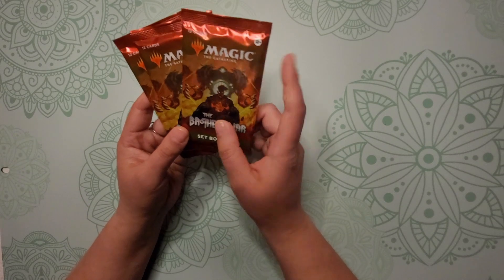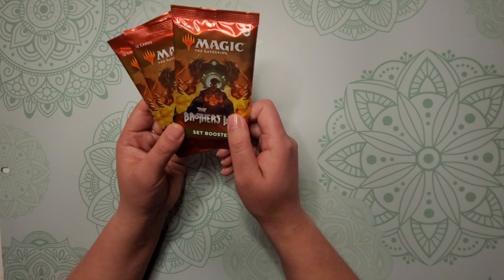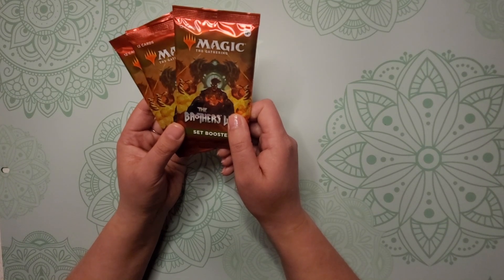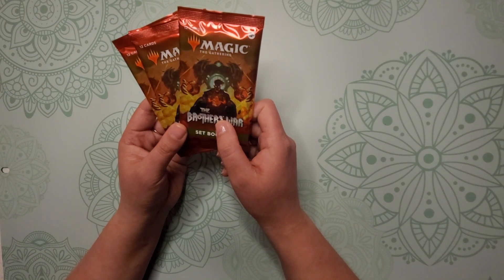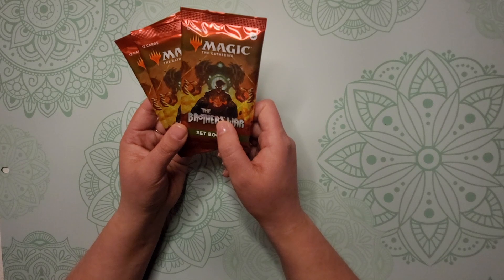There will be one art card, one retro artifact or schematic ranging from uncommon to mythic, one main set rare or mythic, one traditional foil ranging from common to mythic, two wild cards also ranging from common to mythic, three uncommons, three commons, one basic land, and one token or ad card.